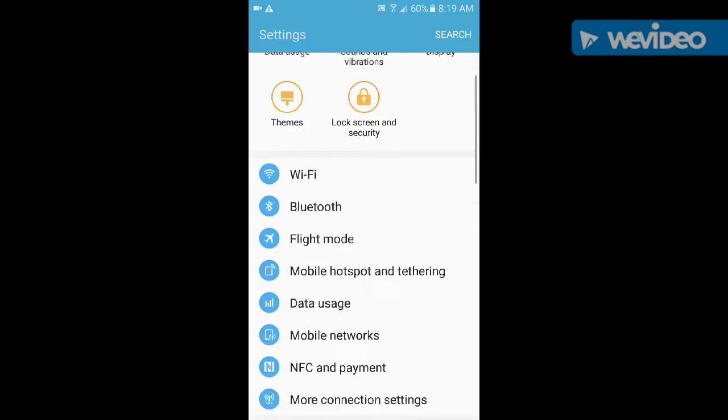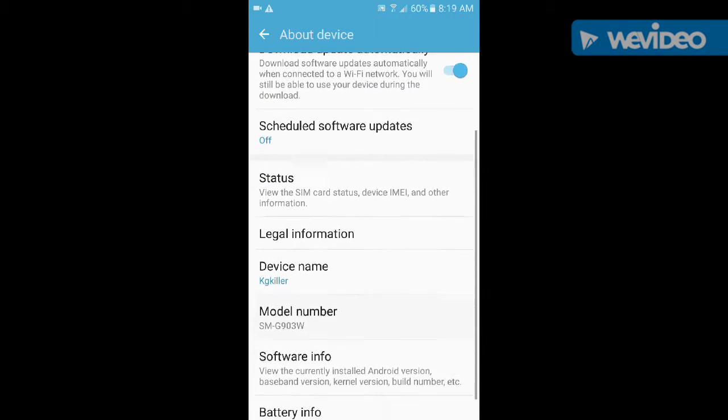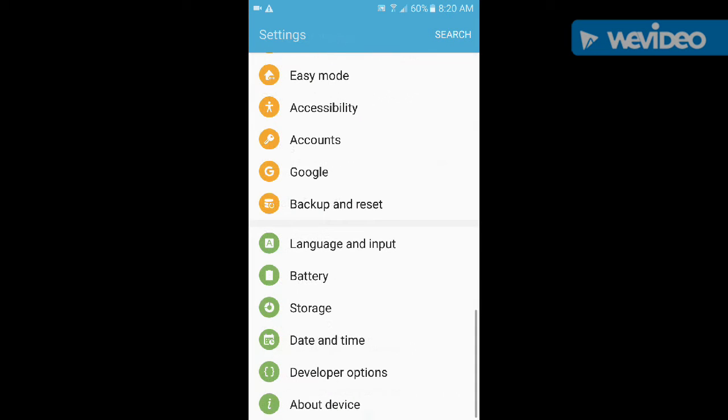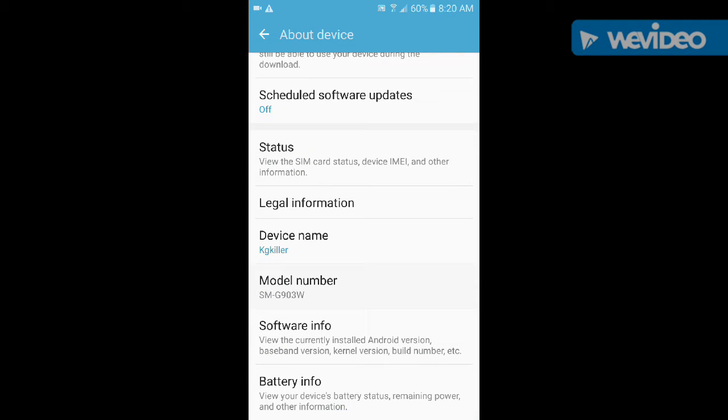Now I'm going to show you how to actually change your GPS. You're going to need to install GoGPS — you'll see it on the screen there just under Play Games. You can literally just download it in your Play Store, search GoGPS, and this is literally the only one I found that actually works.